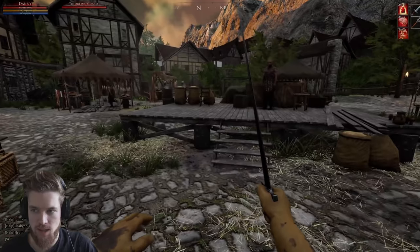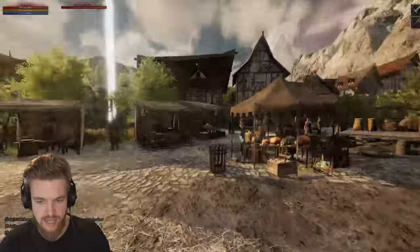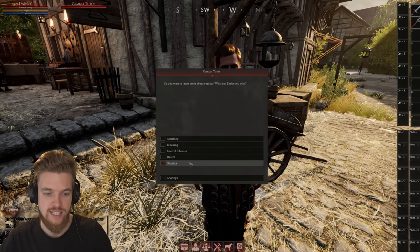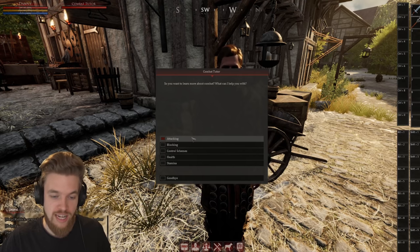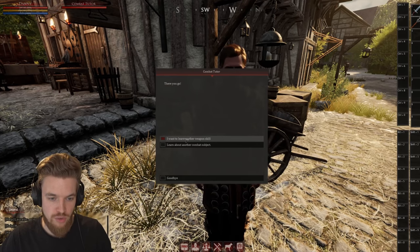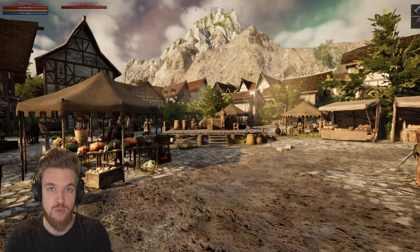Before you leave town, talk to the combat tutor near the crafting area right opposite the town center. You can talk to him about melee or ranged, or both. Click on melee and you can ask about attacking, blocking, control schemes, and health and stamina — he'll explain how the mechanics work. If you ask him about different weapon skills, you get a choice of sword, dagger, axe, club, and spear. Click through each one and he'll give you a skill boost in those specific skills, so you go into combat doing a little bit of extra damage.